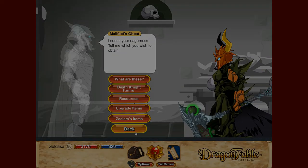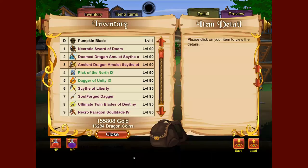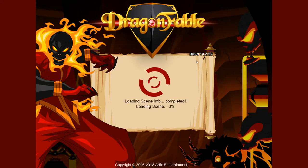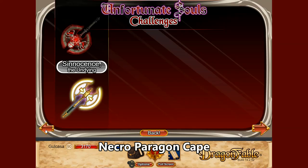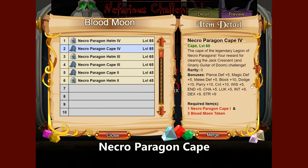Next we're going to talk about capes. The best cape available right now is the Necro Paragon Cape, which I'm wearing right now. It's available from the Inn at the Edge of Time through the portal in Book 3. To get it, you need to finish the Blood Moon challenge — specifically defeating Jack Crescent and the Doom Guitar, as well as completing a number of random Blood Moon challenges.